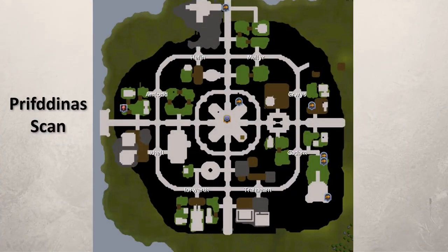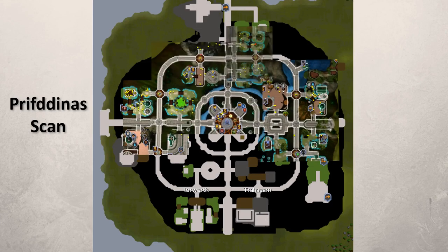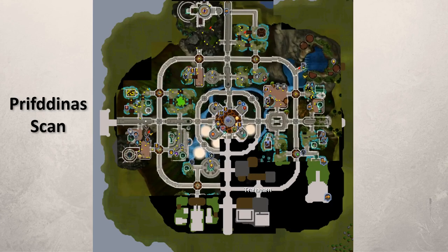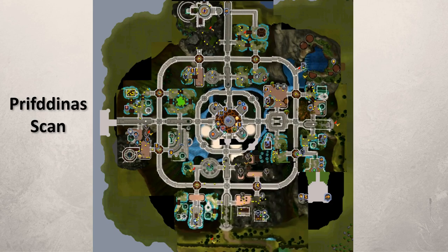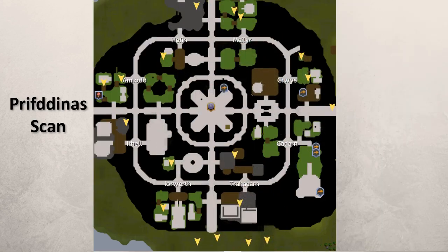First, we need a map. I went ahead and did clues until I had screenshots of all scanned locations. This is so that we can have a map that is as precise and drawn to scale as possible, because many times it's that one square that we didn't walk that caused us to miss the scan.